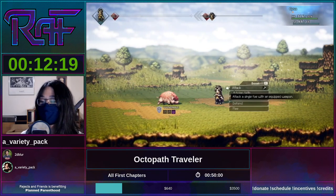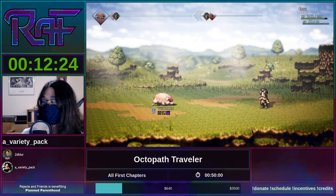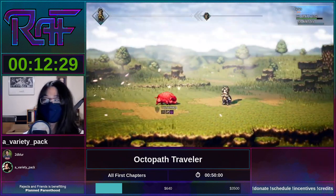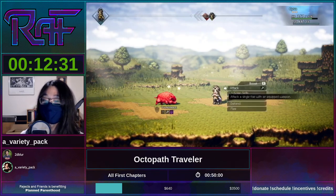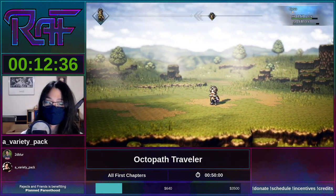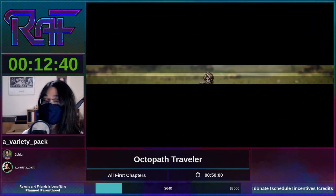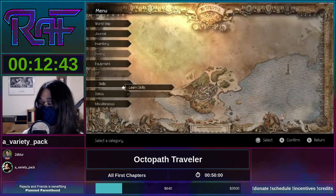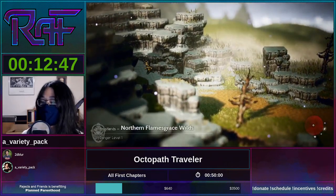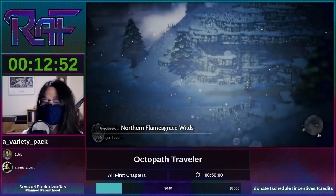What job points give you is the option to increase the number of abilities you have access to. For example, I currently have Lightning Blast, Ice Wind, and Fireball, but with the Scholar class — Cyrus's class — I can get more skills over time. Even more importantly, once you get enough increased skills, you can start to equip support skills, which are like passive bonuses.